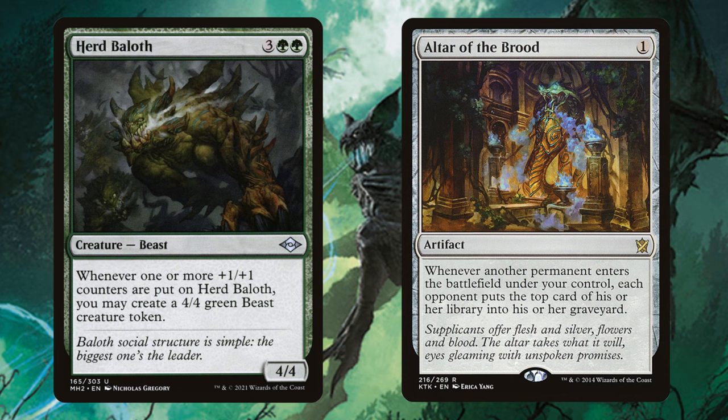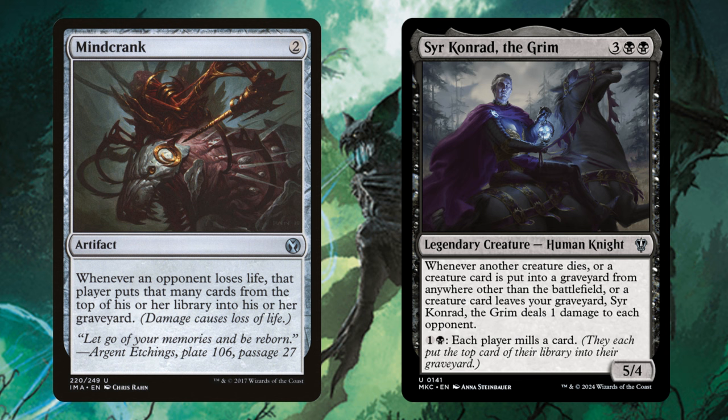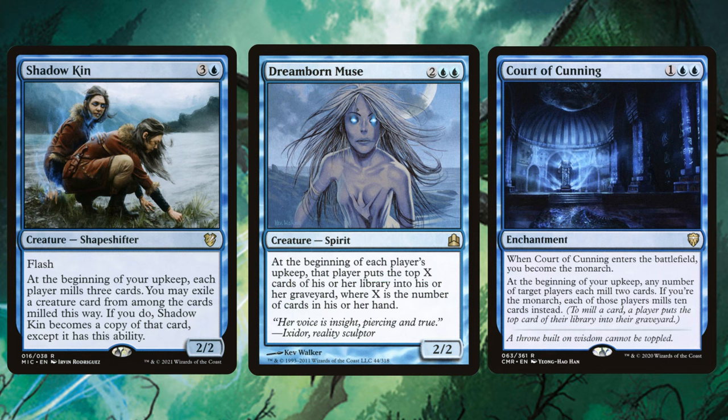Mine Crank is another incremental mill we're running — any time opponents take damage they mill cards and we put counters on our creatures. Mine Crank also has a near-infinite combo with Sir Conrad: as long as we're milling cards and those cards are creatures, opponents keep taking damage and milling more cards. If those milled cards are creatures again, opponents keep taking damage — it's not infinite but it's near-infinite and might cause you to win a couple games on the spot.